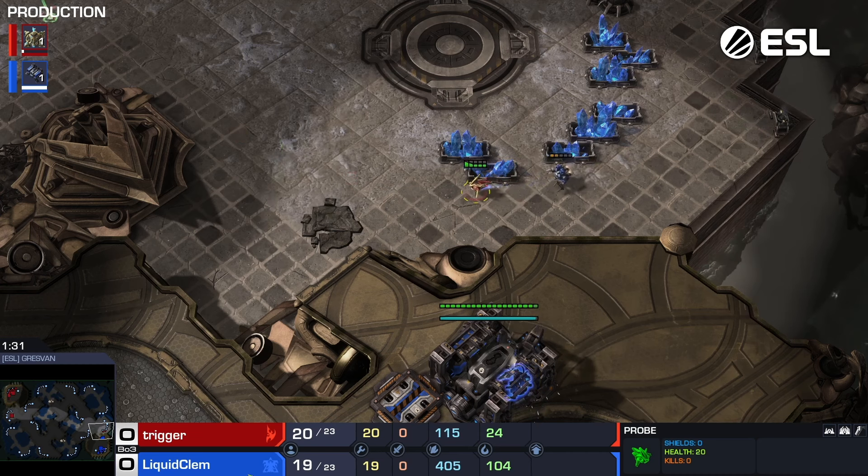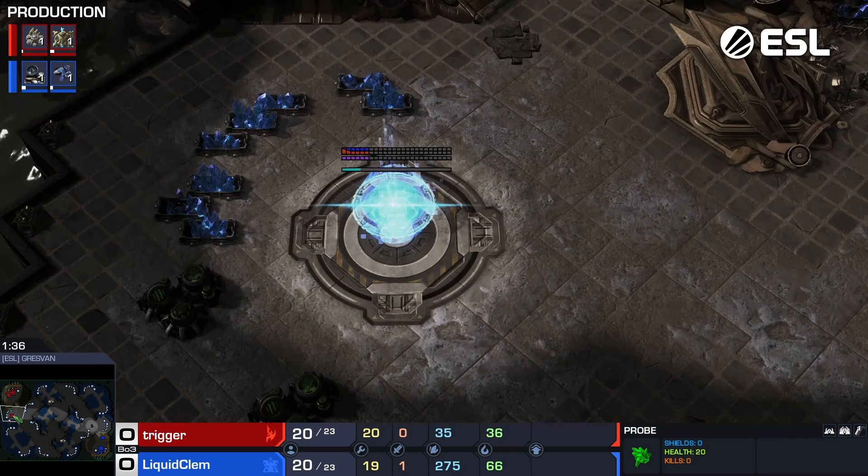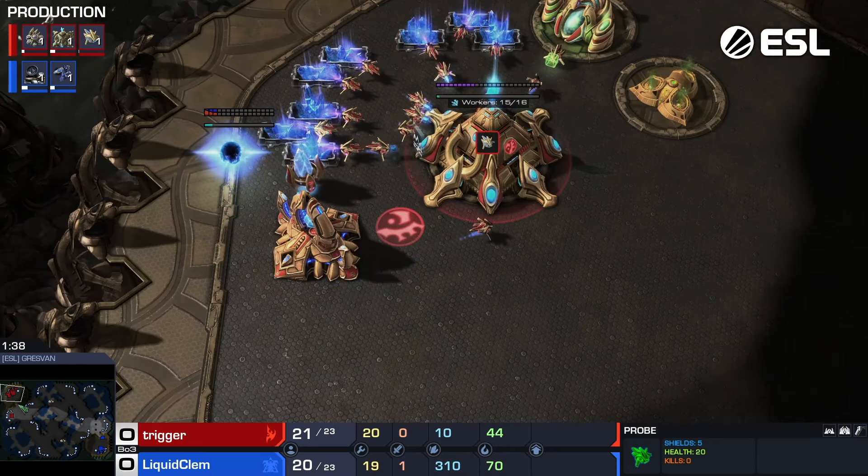Look at that — Trigger builds up his health, goes back, attacks his CV. Clem will probably pull this back when the probe charges back up.